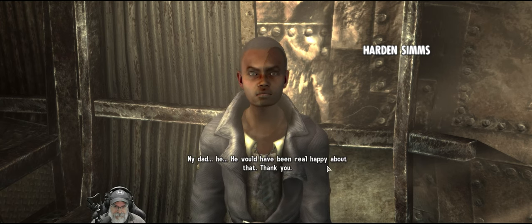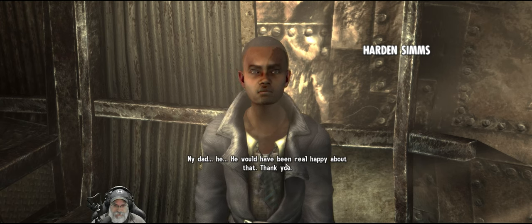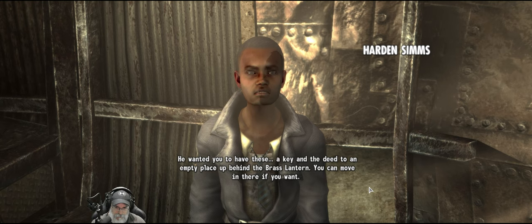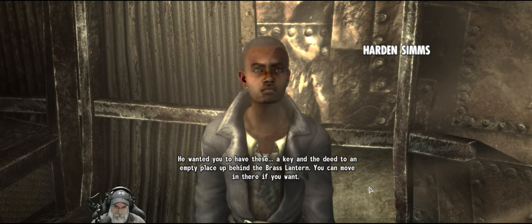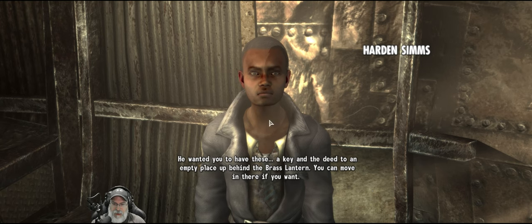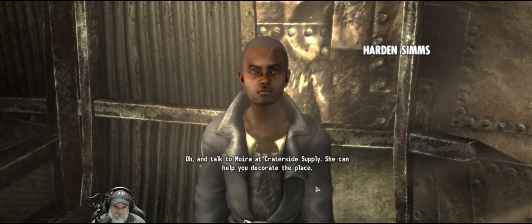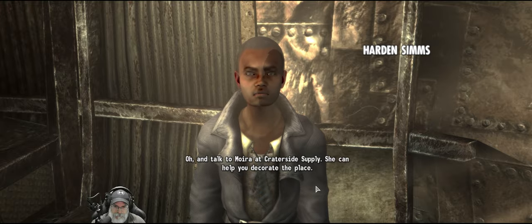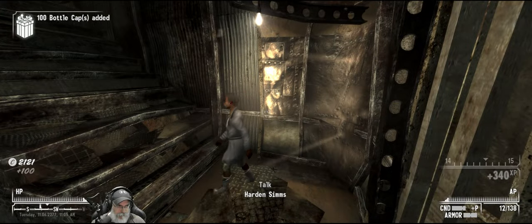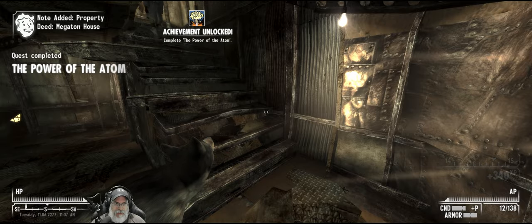Yes, I disarmed the thing. My dad — he would have been real happy about that. Yes he would. Thank you. You're welcome — he wanted you to have these. A key to an empty place up behind the Brass Lantern. You can move in there if you want. So that's the player home for Megaton. Nice. Talk to Moira at Crater Side Supply — she can help you decorate the place. And a hundred bottle caps.